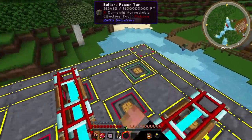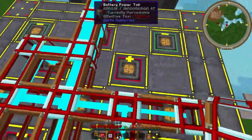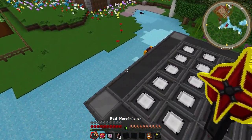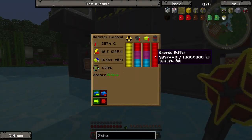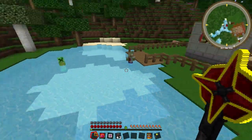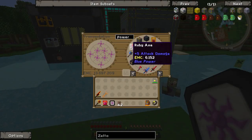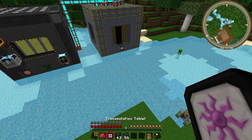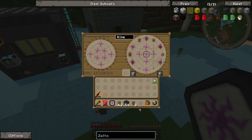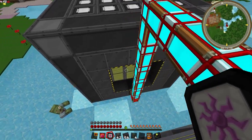Let's have these ones be output. We probably need more output though, because this is not going to output everything we have — we need more outputs. Let's grab some more power taps and some more emerald kinesis pipe. I think we can manage at least four more on the side — actually a lot more really.